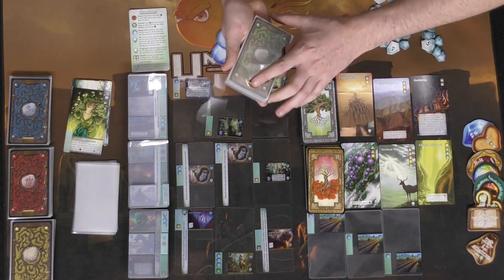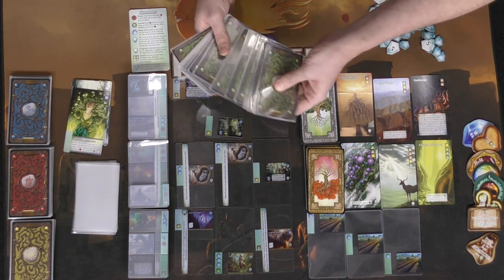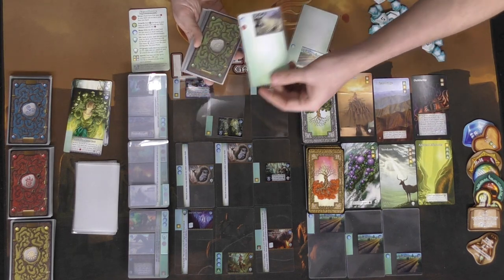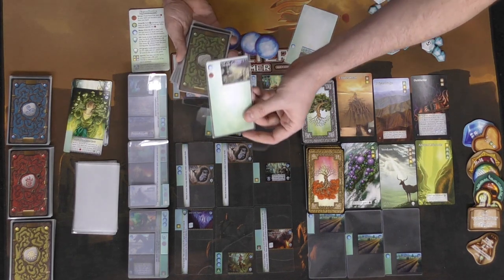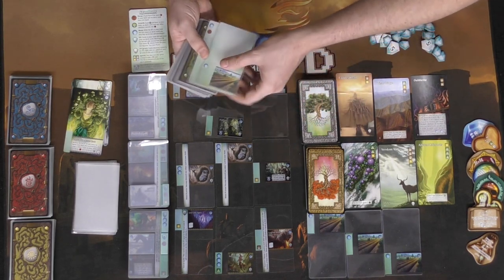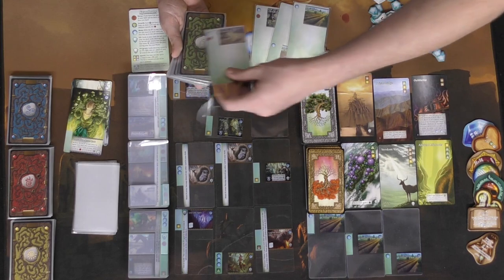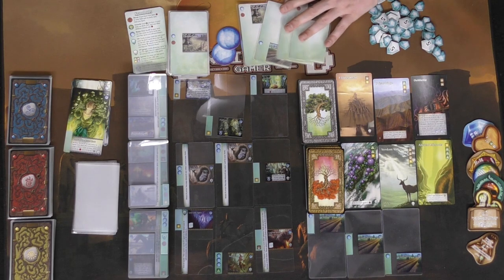You take your deck and instead of a normal deck builder where you draw five and play all those cards, in this game you flip cards and push your luck — you keep going. The symbols at the bottom are spoils, so if you ever get spoils past a certain amount you're going to bust, just like the game 21. If you manage to stop before getting four of those symbols showing, you collect resources.